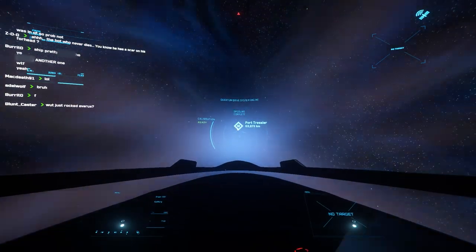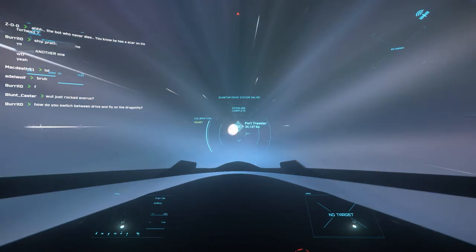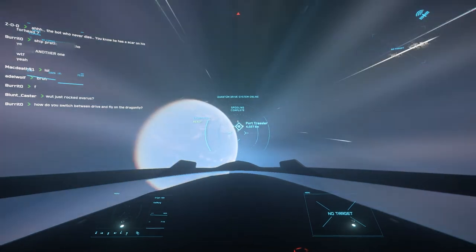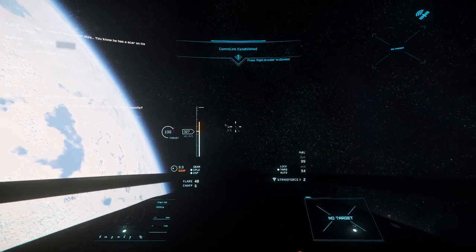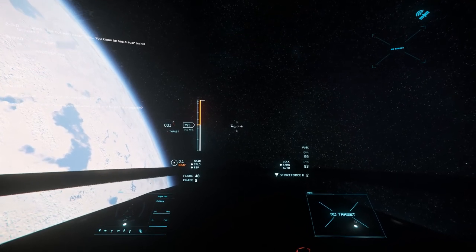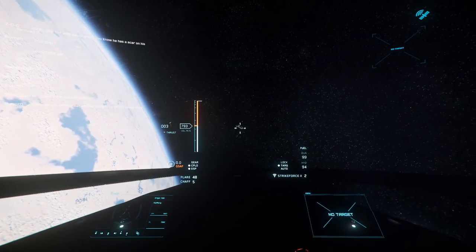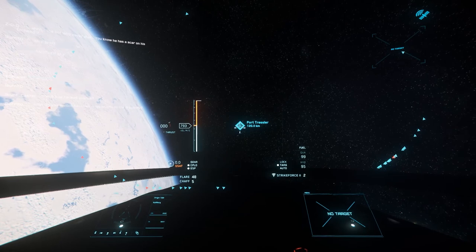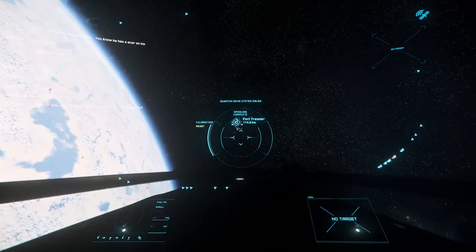We're going to quantum back towards Microtech to land at Port Tresler, a space station in orbit just above the planet. If you're planning to do missions, I recommend landing at a space station so that if you die, you don't respawn on the planet and have to go through exiting atmosphere over and over. If you plan to explore cold places, I recommend picking up the Novakov Extreme Cold armor suit while at Port Tresler. Quantum does not always bring you as close as it can, so double check if you can quantum again before flying normally. I like to keep the quantum drive spooled so I can see the remaining distance, giving me a chance to slow down in time and not overshoot the station.